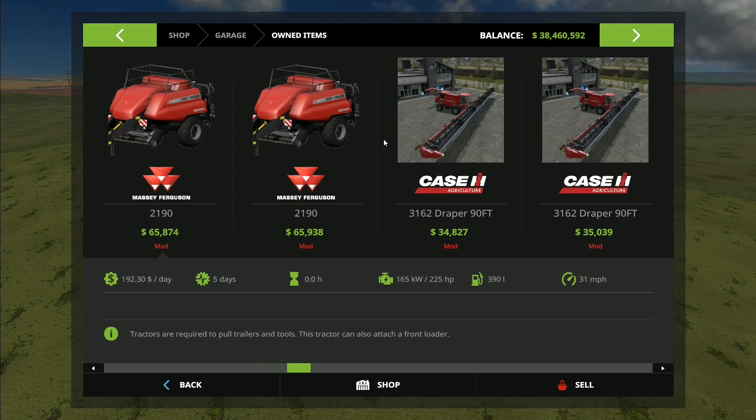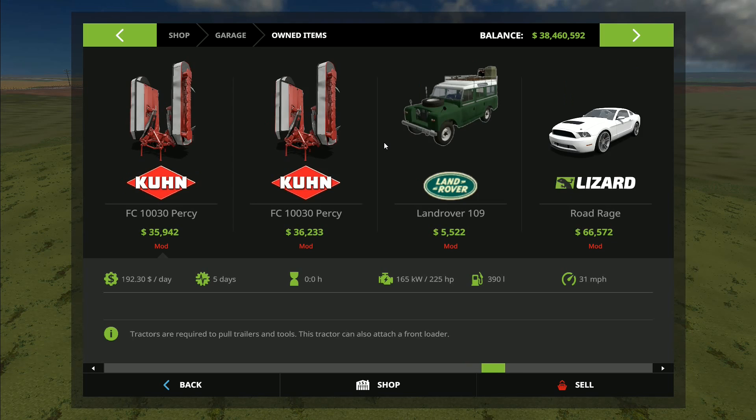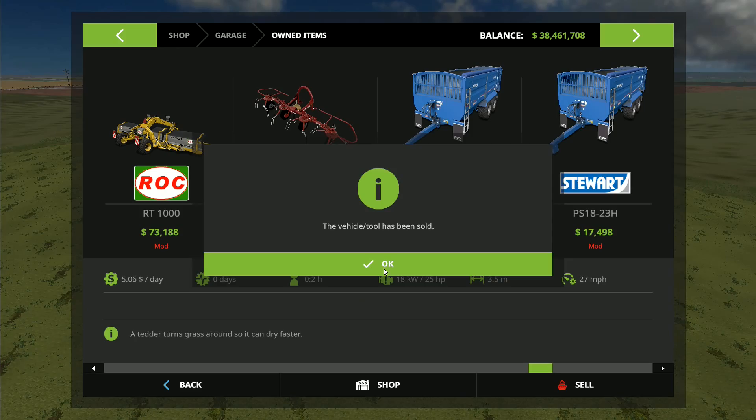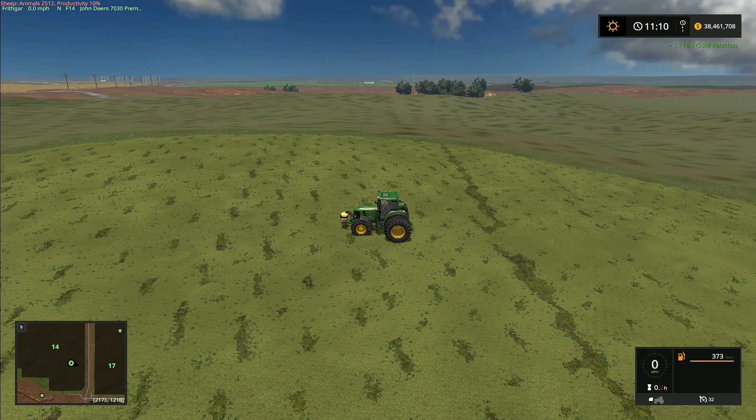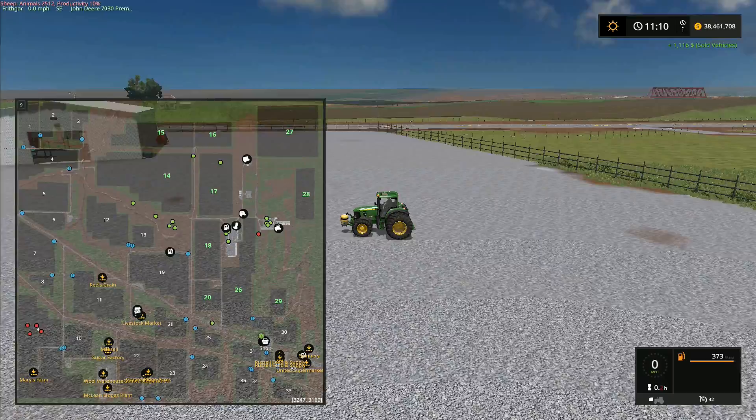But it doesn't really matter now because that job is done, so I can sell the sip spider and we can go on with the next bit. What I'm going to do first is go around the edge with the baler and try to tidy it up a little bit. I'll sell that one - there we go - and back out of there. Now I'm just going to take this John Deere and move this one over to the shop so that it is ready for our next task.